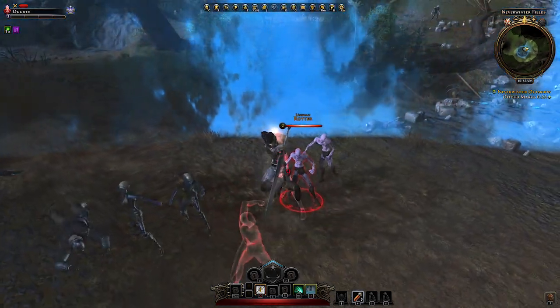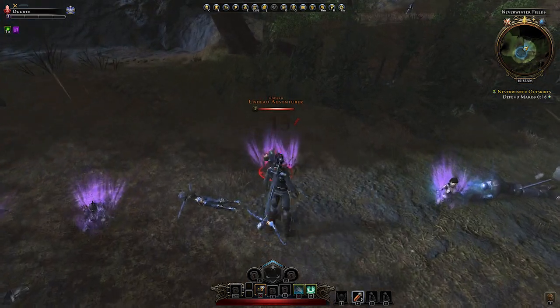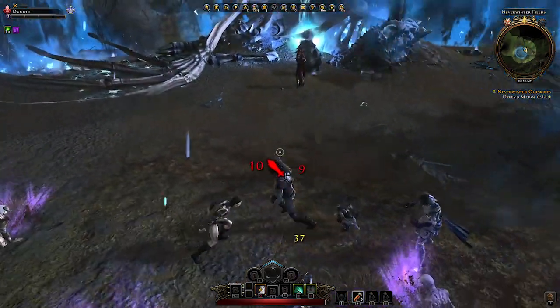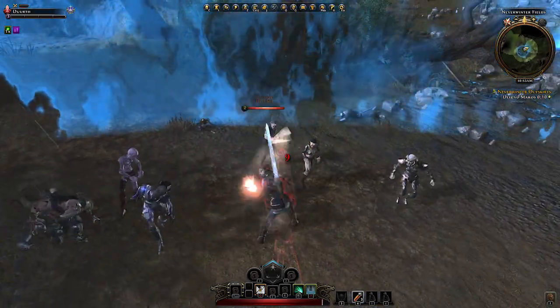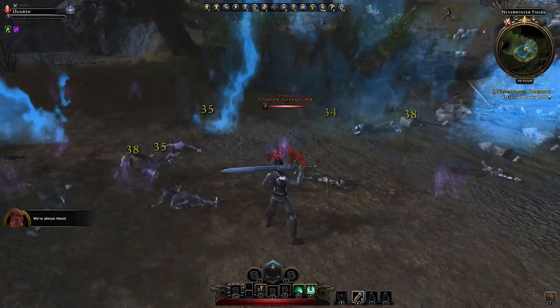Here we go again, zombies approaching. Secondary attack, swirl attack. They come back. Now we have to wait, run a bit around. Swirl attack kills them all.